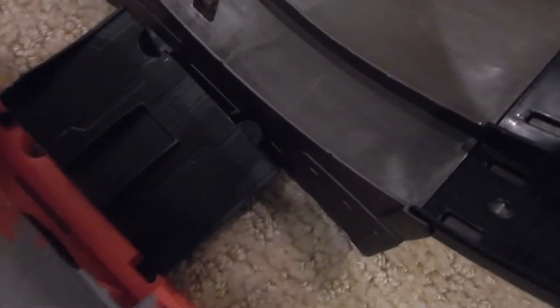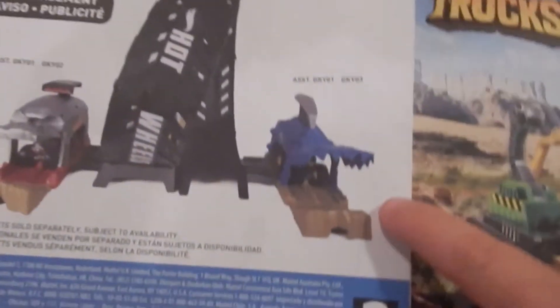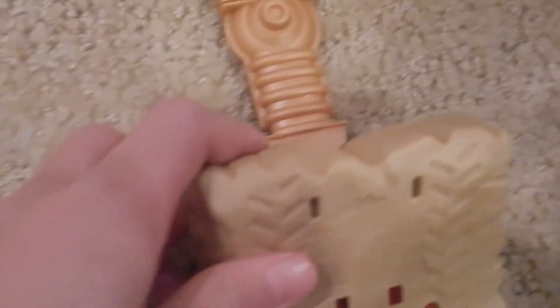Now we're going to show compatibility with other sets. As you can see right here there are arrows — these two connectors bumping up, same for the other side. You can connect it right here so it can connect to the Pit and Launch. And this one also has the same — as you can see it can also clip there. There's also another Pit and Launch set that's a shark, so probably it will work as well. Boom — now it's another Epic Loop Challenge.